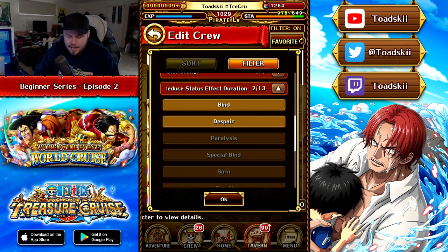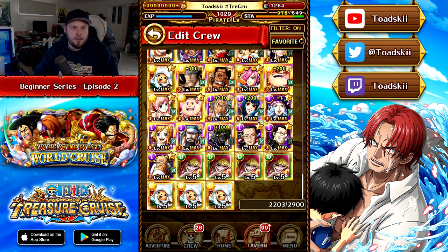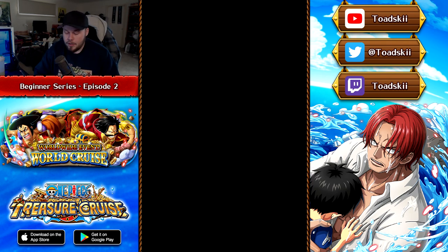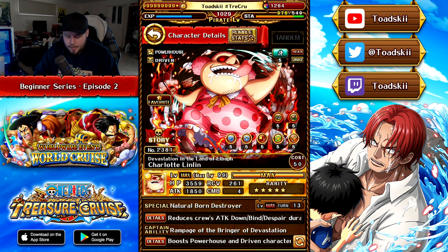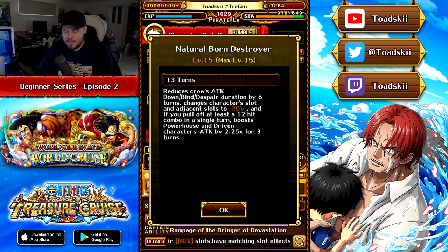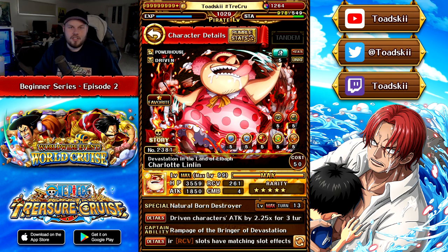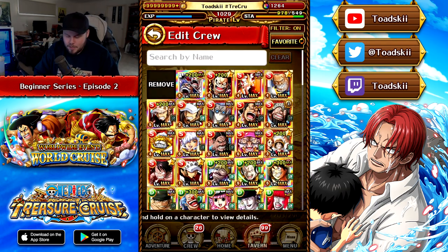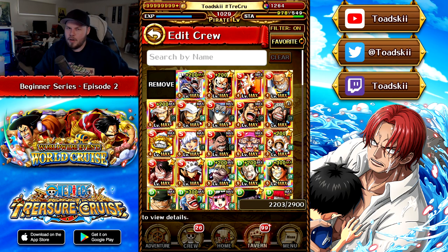For example, if you get inflicted with bind and despair, there are plenty of characters that can remove those. One free-to-play character, Ambush Linlin, is relatively difficult to farm but one of the better free-to-play characters because she gives amazing utility to remove a bunch of different debuffs, has orb manipulation, and is also an attack booster — utility, orb manipulation, and an attack boost all in one free-to-play unit. This goes to show that some free-to-play units are absolutely godly, so be careful about spending gems on summoning when you should be farming content.